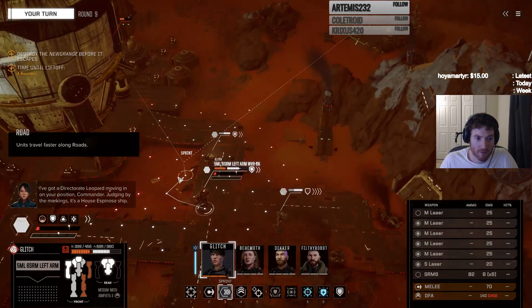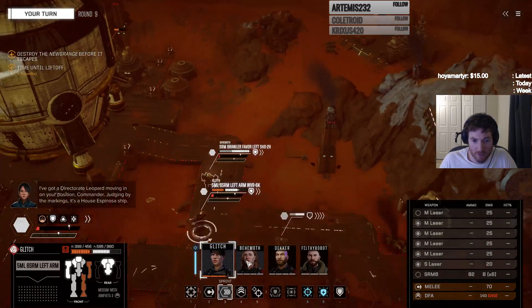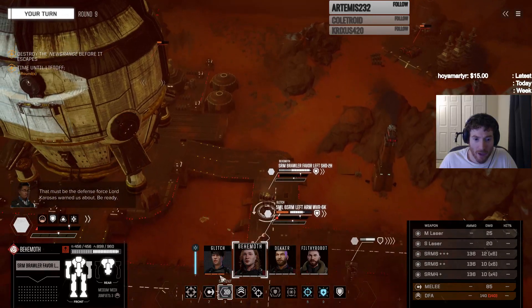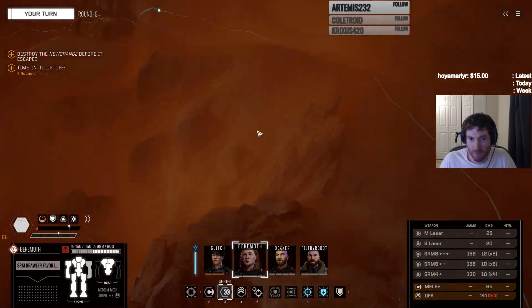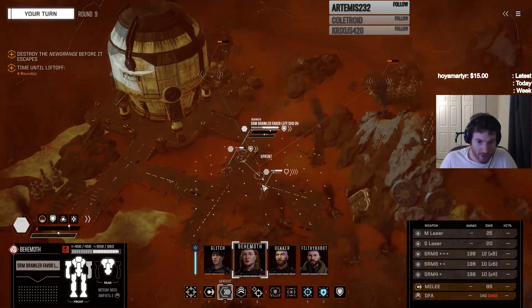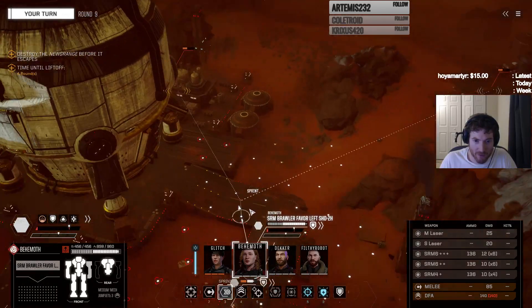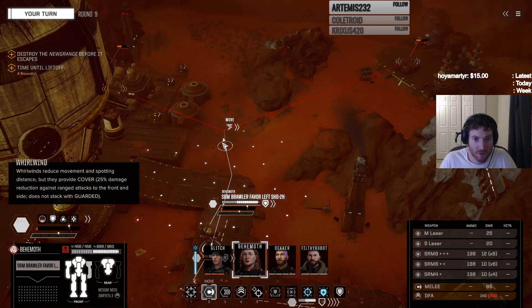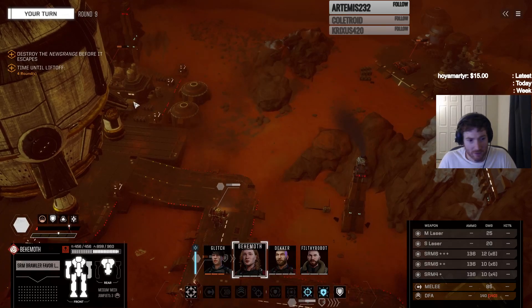I've got a Directorate Leopard moving in on your position, Commander. Judging by the markings, it's a House Espinosa ship. That must be the Defense Force Lord Kuros has warned us about — be ready. So we know they're coming in somewhere over here, right? I definitely want Behemoth in the front. Too bad Glitch got wounded, but we're going to have some travel time in a minute. I want to move and start shooting. Let's blow this thing up.